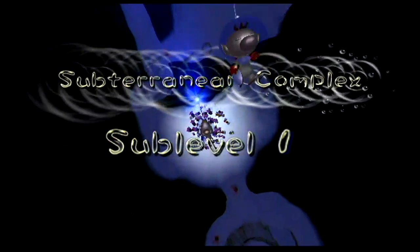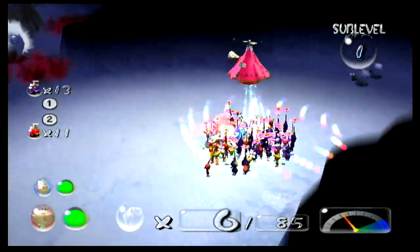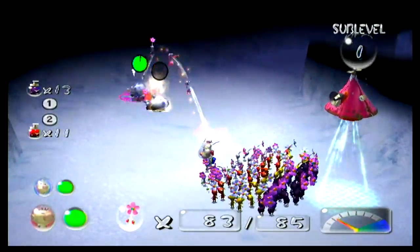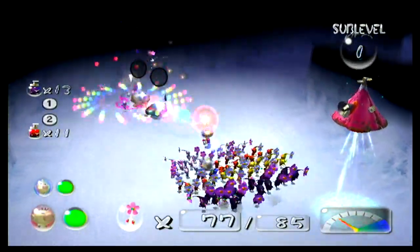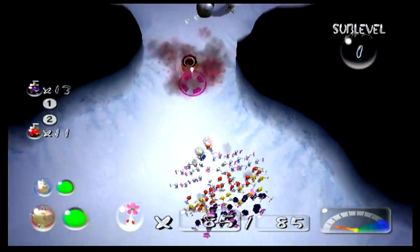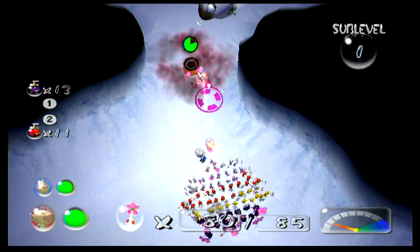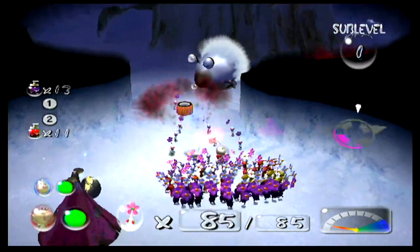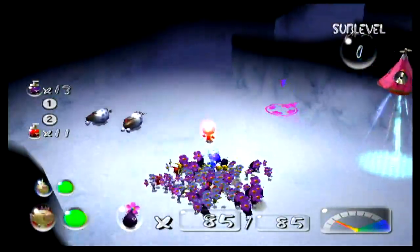I'm only bringing five Pikmin with me because there's a Queen Candypop Bud somewhere. Sub-level one. Now you may want to be careful on this floor. We have some snowy bulb orbs and dwarf snowy bulb orbs. They aren't too much of a threat — they're just really weak bulborbs. Not too bad.